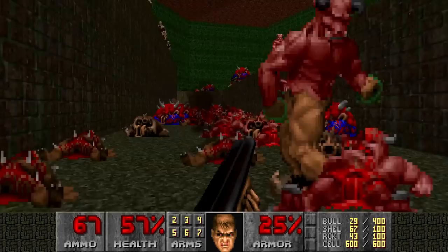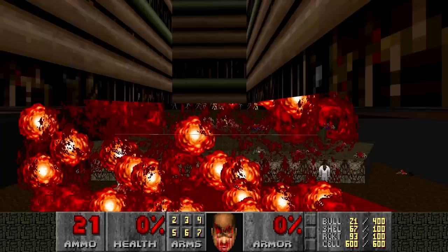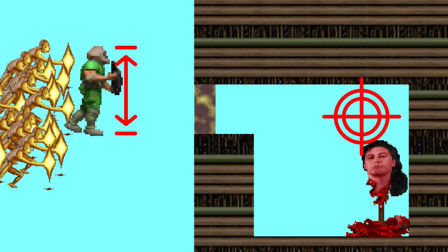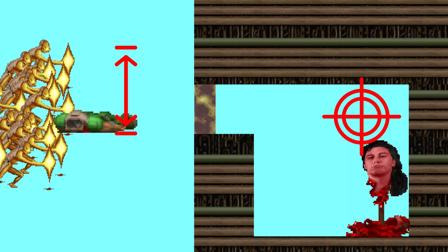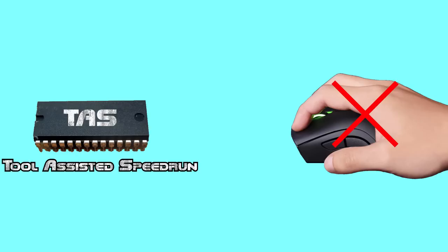As for problem number 3, well, let's just see what happens next. 30 Archviles just blasted the Icon of Sin by attacking Doomguy's corpse at the target position. Note that the Doomguy is too tall to fit inside the gap — this was problem number 3. But this problem was solved with one simple variable: the Doomguy is dead. When Doomguy dies, his height is reduced to zero. So Doomguy's corpse fits through the gap as the first Archvile explosions kill him, and then the rest of the Archviles continue to attack the corpse and kill the Icon of Sin.